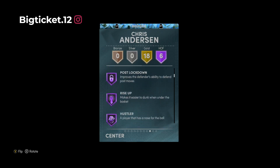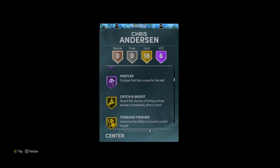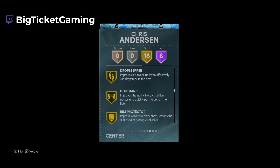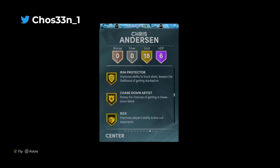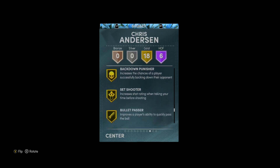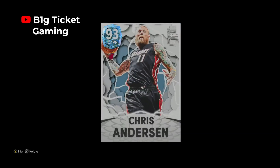Then we got 18 gold badges: catch and shoot, fearless finisher, brick wall, post move technician, drop stepper, clamps, run stopper, chase down artist, box, interceptor, rebound chaser, worm, back-down punisher, bullet passer, grace under pressure, and fast twitch. He's looking pretty good on paper — they gave Birdman the full treatment. I don't know what he did to deserve it but he got it.